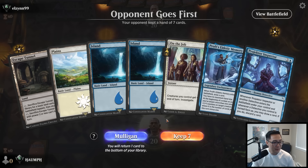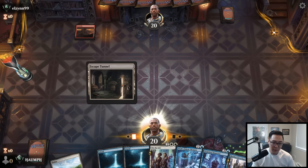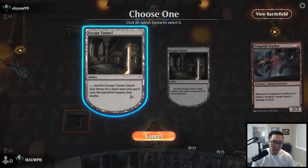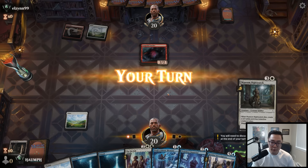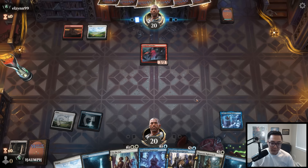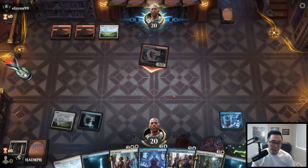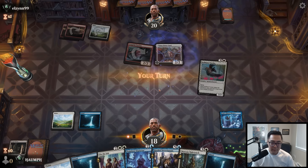Platinum 1. We have a shot — I feel like we have a really good shot in this draft to get to Diamond. We have the Eidetic Memory here. Let's fetch a Plains. Just running it out since we don't have anything else to play. Next turn we get to play the Inspector — it'll be a 4/3. Hopefully that can find us another Detective to keep the Eidetic Memory going. They're going to play a face-down creature most likely. That is a Detective.